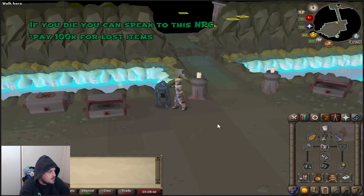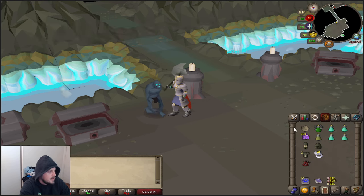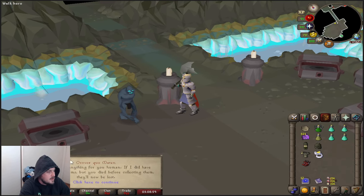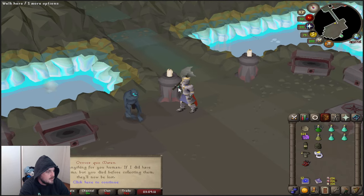Two other things I quickly want to go over: if you don't use the Justice Shear method and you just go off the teleport — sometimes if you have lag or you just don't get it in time, you may die. That's no trouble though, because you can come to this NPC here called Orvorkua Maiten. It'll say you have stuff to collect from him in your game chat. Just go there to collect, tap the lock icon, and it will take 100k from your bank to get your items back.